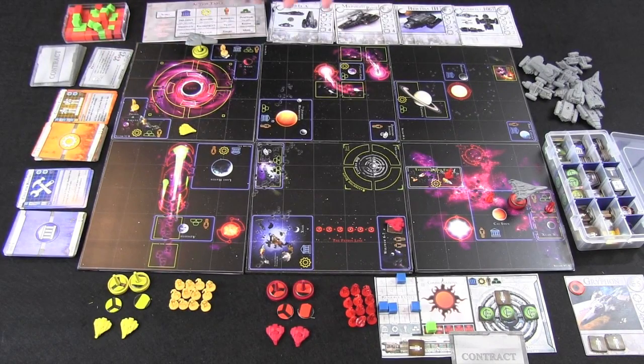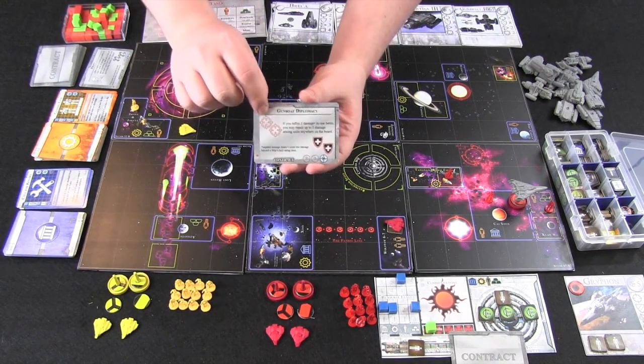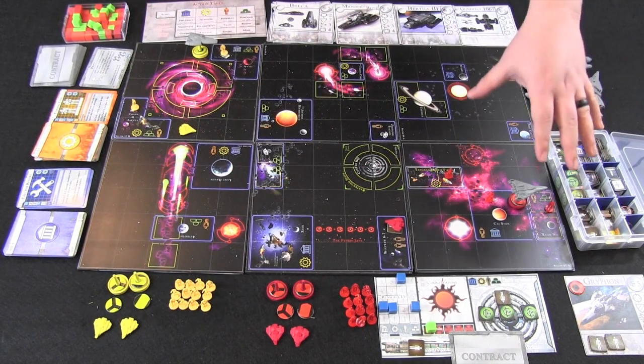With that player's turn — movement, transit, and action done — they check their card status. They check their own contract, see that they need to deal damage to somebody and heal one of their own in order to get one reputation. They can't complete this, so they pass the turn back to the first player.